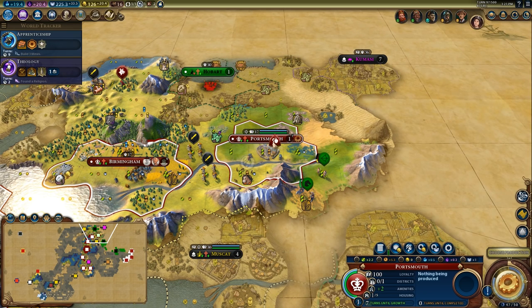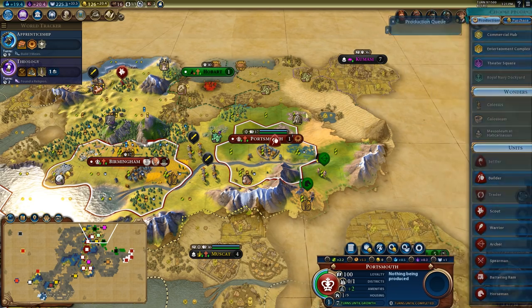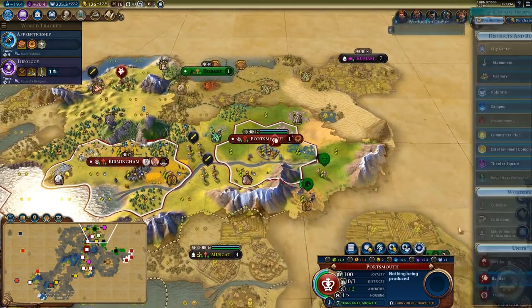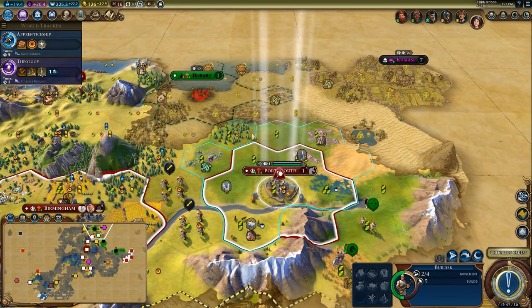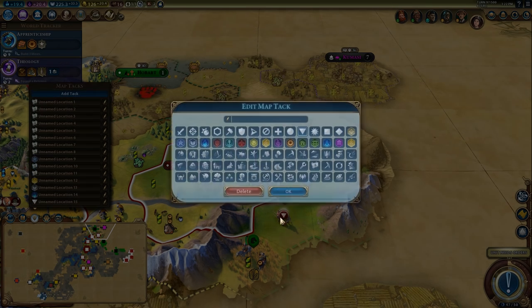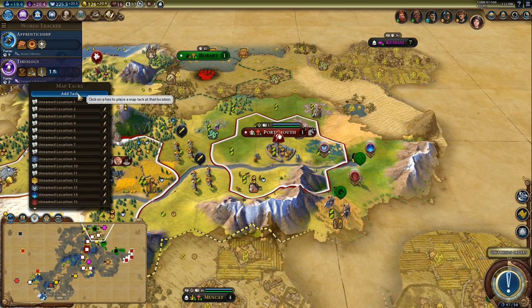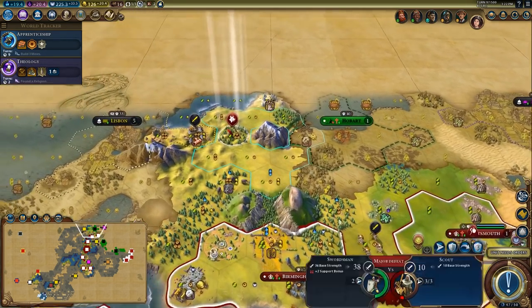I'm going to purchase ancient walls so there's a nice city with choke-point potential, and also build a horseman at some point. 16 turns in this city isn't terrible. Here's what I'm thinking: holy site, campus, encampment to block, and then a commercial hub — that'll be the four city districts this city takes. I think that's reasonable.